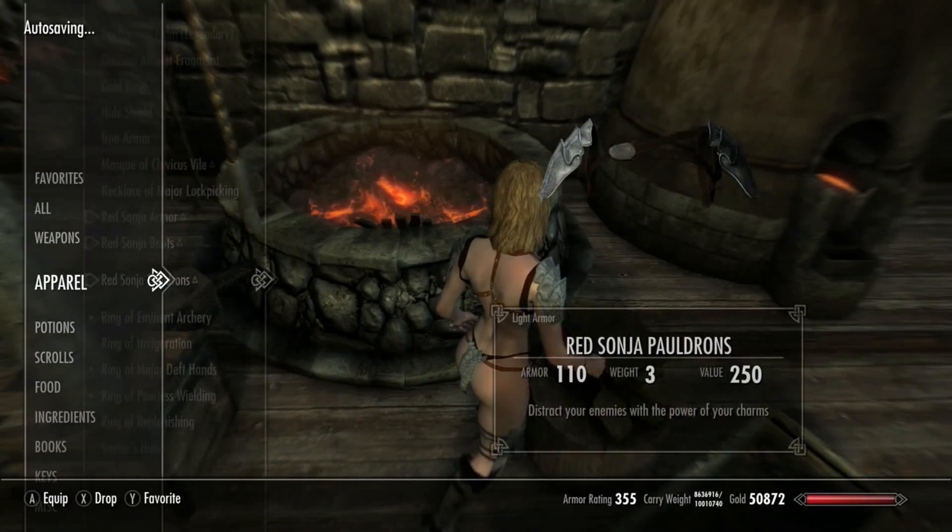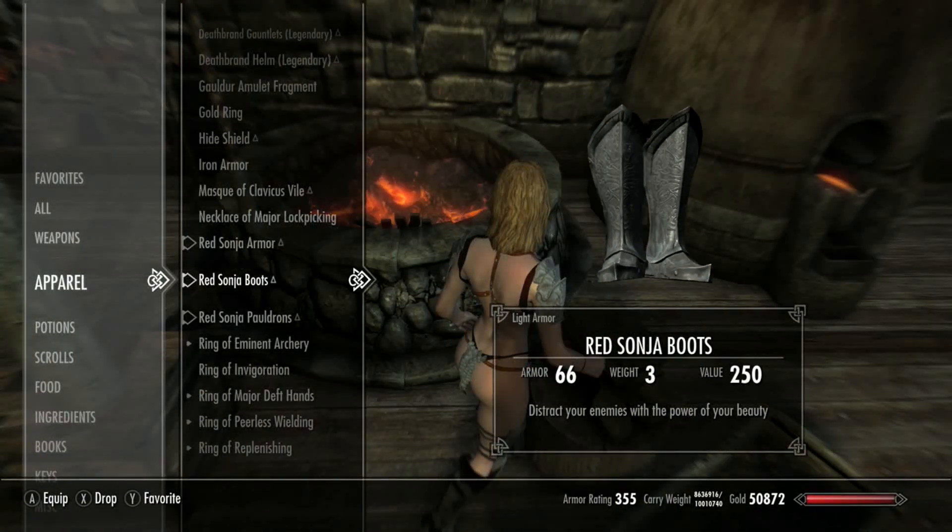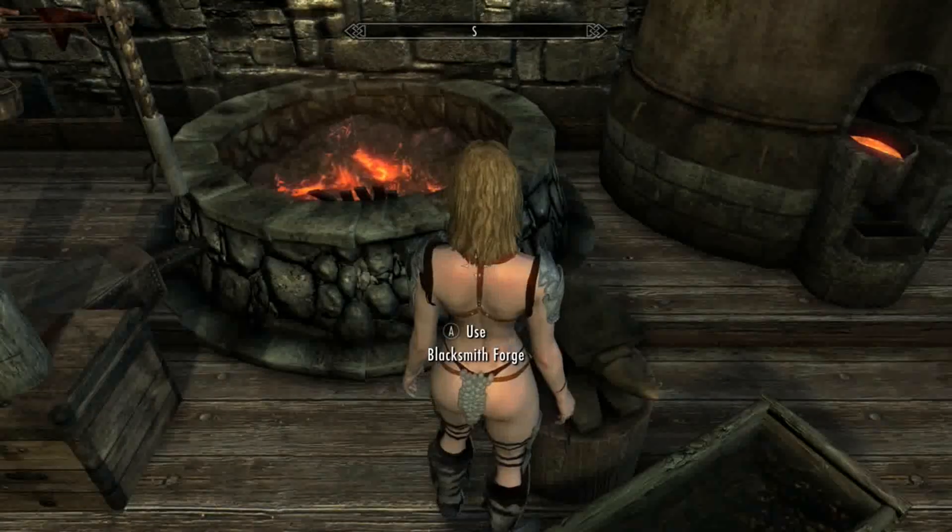Also, if you're using the follower, you can just put it on her. 'Distract your enemies with the power of your beauty.'